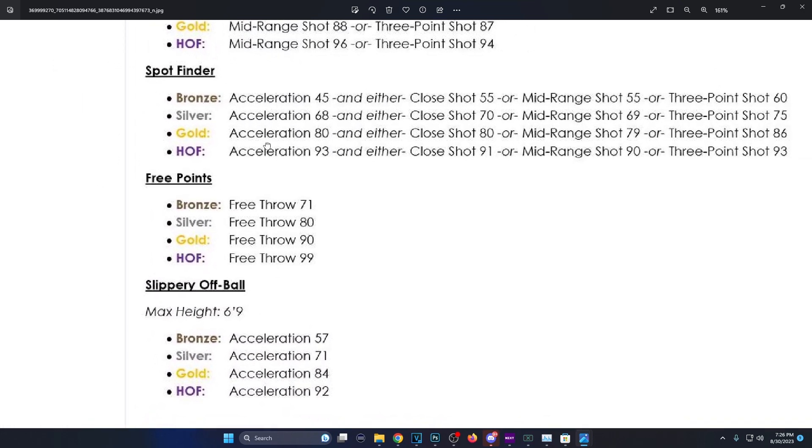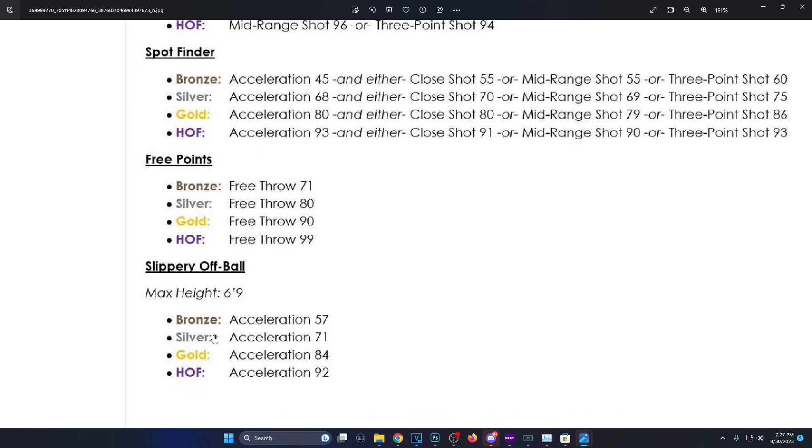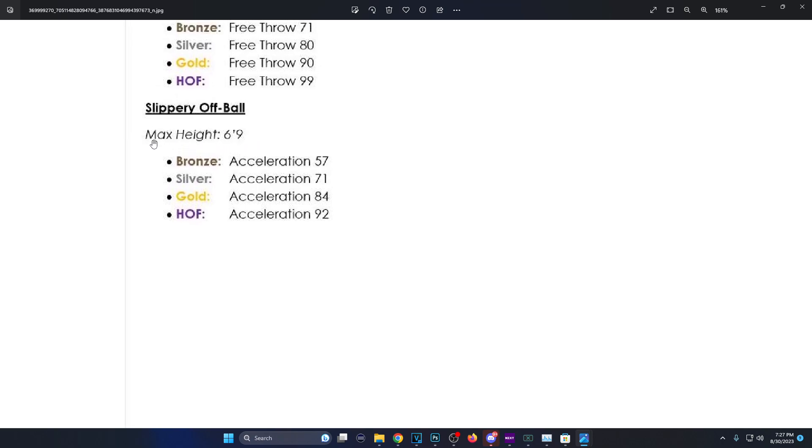Spot Finder is a new badge — similar to Slippery Off Ball but boosts your three-point shot. It has acceleration requirements alongside shooting attributes. Three Points badge requires free throw 71 for bronze, 80 for silver, 99 for gold, and 99 for Hall of Fame — nobody is going above 75 free throw, so that's essentially blocked. Slippery Off Ball max height is 6'9, and it changed from a shooting-based badge to an acceleration-based badge: bronze is 57, silver 71, gold 84, Hall of Fame 92 — all acceleration.